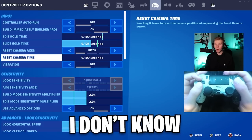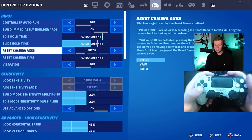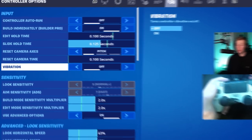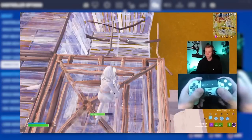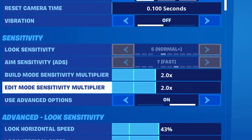The two camera settings — I don't know anyone that even changes these. The default is pitch at 0.1, and I don't think I've ever seen a good controller player use something different. Kind of a useless setting in my opinion. To finish out the input section, vibrations are off. The buzz of the controller can slightly throw off your thumbstick, which will mess up your aim. Both my build multiplier and edit multiplier, keep those at exactly 2.0.